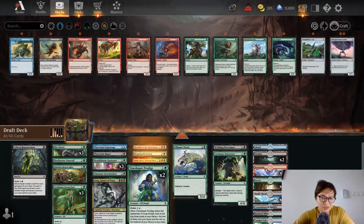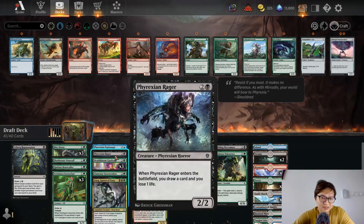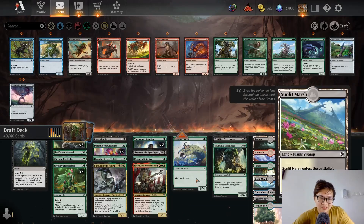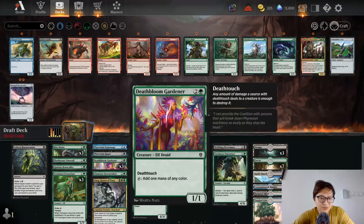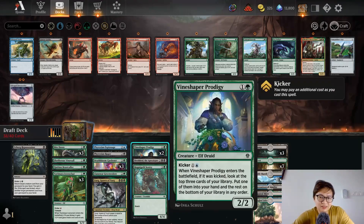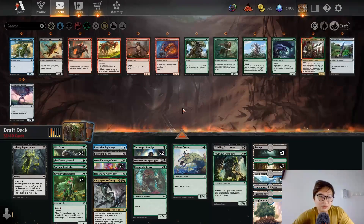Ideally I can cast on curve by turn four. Maybe I cut Relic Monk — that card is just a bit hard to cast. Maybe I should take that out. I'm only relying on blue mana to cast that card. Maybe I shouldn't play it; I can play Fracture Rager instead. I have some ways to get blue mana — one, two, three, four, five ways, plus the way to get blue mana. It might get stuck in my hand, but I think it's fine. You can also cast it as a 2/2 if you don't get blue mana. I think this should be the deck I want.